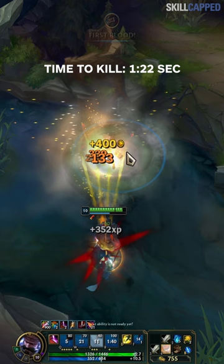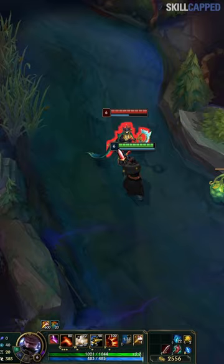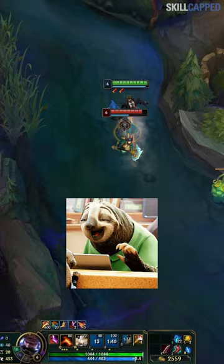But wait, it gets even better. When fighting players, Graves can often dash past them and ult backwards to deal damage and cut off their escape. Problem is, it's a bit clunky and slow. With the R cancel though, it's much better.